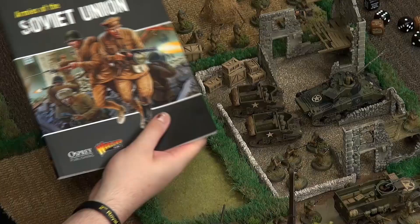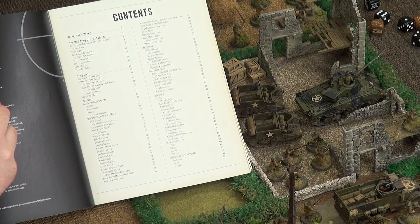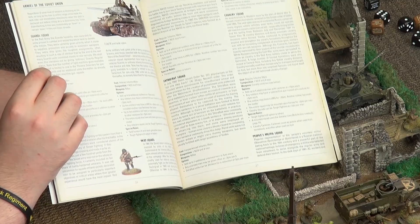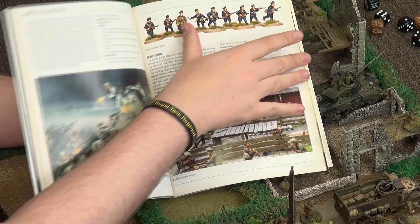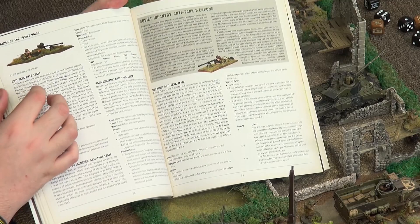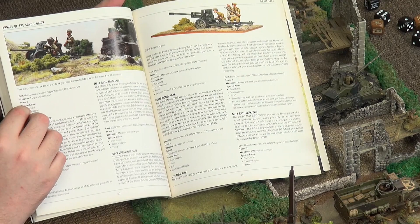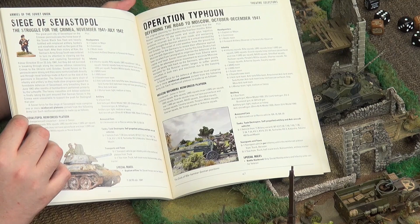The Armies Of book contains the vast majority of units for that nation. It starts off with a bit of history, so you get context on why the army is fighting, a bit of the nature of the force. You've got the specific special rules for that force — each nation has its own special rules which give it its flavor in the game. You've got wonderful color photos from the Warlord Studio team, artwork from Peter Dennis, created in collaboration with Osprey Publishing. Layouts and everything are fantastic.